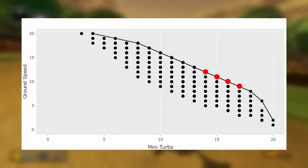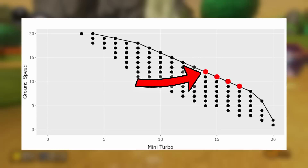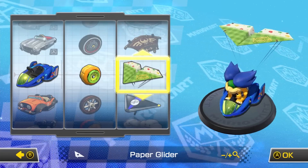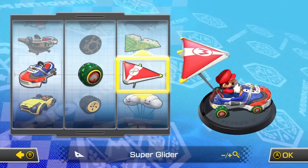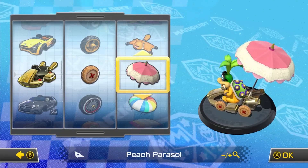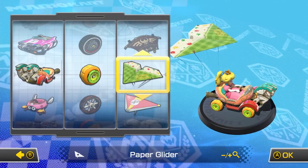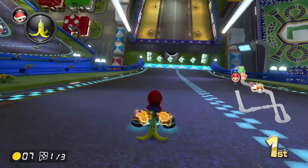But what are some examples of these four points, and how can we choose among them? Let's zoom in on the point that keeps 14 units of mini-turbo from the Waluigi Wiggler build but adds an extra unit of ground speed. Here is just a sample of the roughly 230 unique builds that meet this criteria after combining statistically identical characters like Waluigi, DK, and Roy. So if all these builds have the same ground speed and mini-turbo, does that mean they're all equally good? Well, not really — they differ in their distributions of the remaining 10 stats.